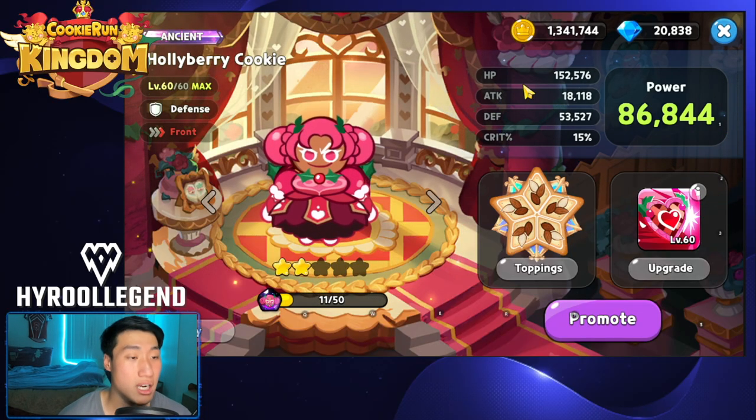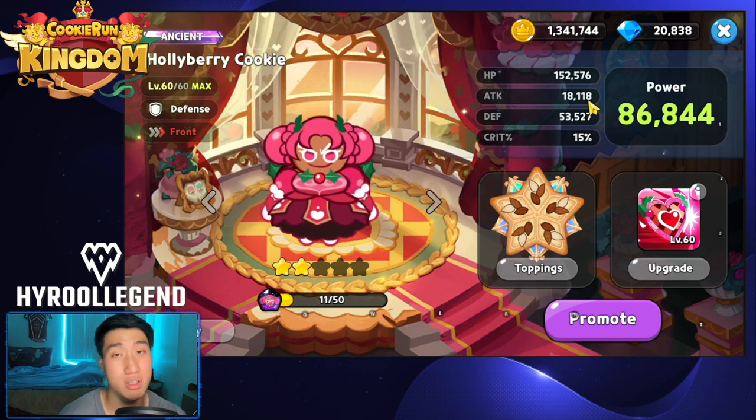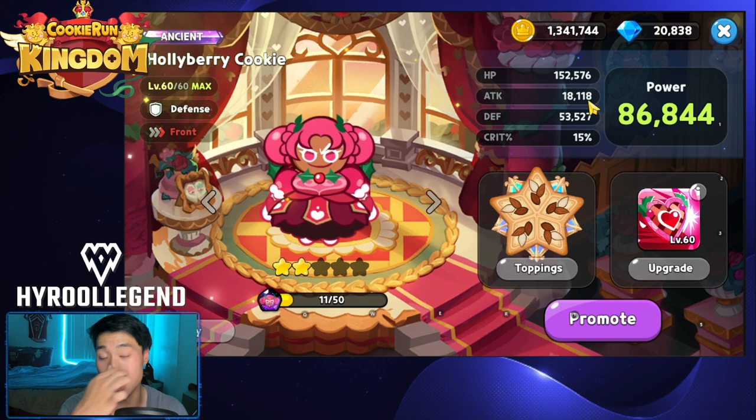Skill is going to be at an 18-second cooldown. My stats can be a little different than all of yours because of the laboratory level. Before the laboratory came out, it was easier to compare exactly what the stats of the cookies are going to be. However, once the laboratory came out, it's harder to determine that because HP, attack, and defense are going to be a lot different depending on your level of each of those technologies. So if you increased attack technologies for defense cookies, then Hollaberry's attack will be different than yours depending on the level of those technologies. Keep that in mind when you're playing with the exact same setup at the same promotion and level, because that can definitely throw your numbers off a little bit.